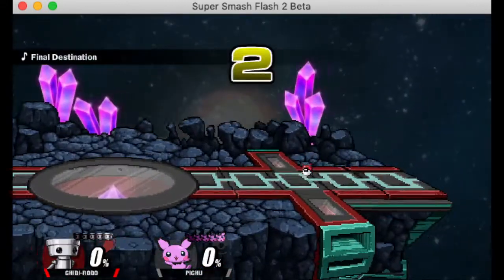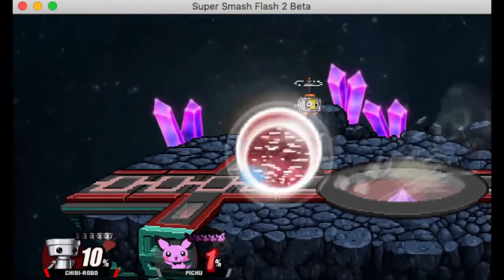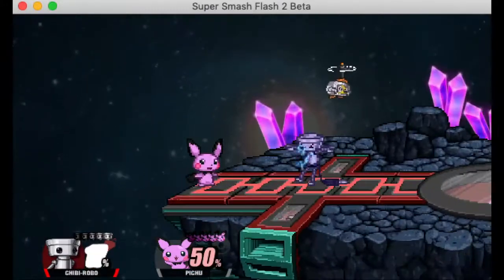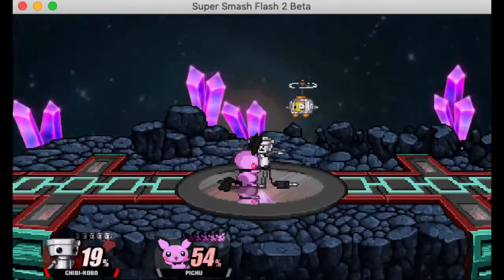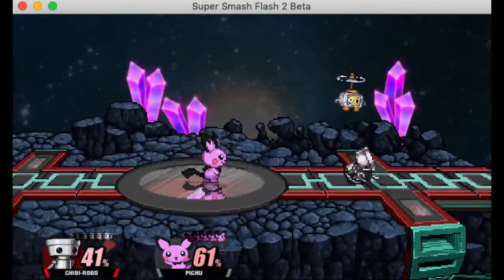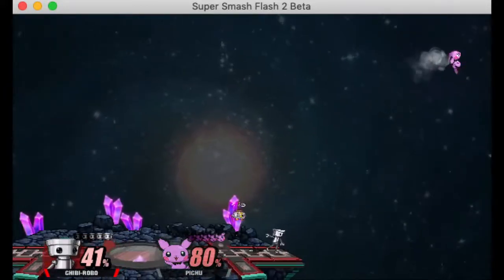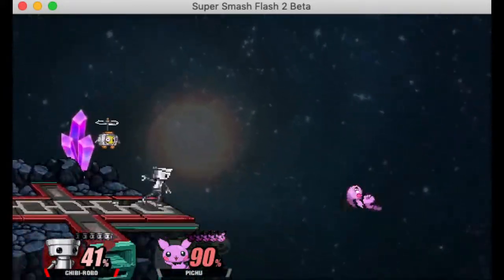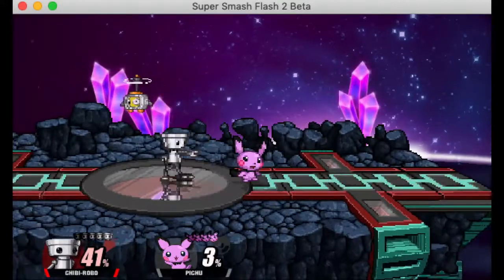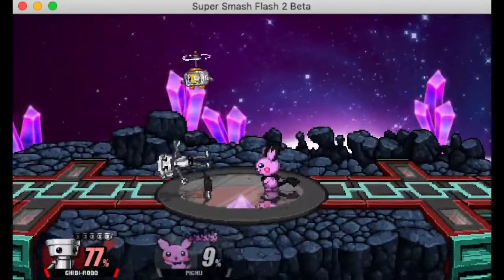Down smash is probably one of his least useful moves. It's very powerful but it's slow — decent for reads, but it doesn't have very good range. A big problem is it does more horizontal knockback than vertical knockback, which is frustrating because you really just want it to go up. You have other ways of getting them off stage, and down smash is so slow and doesn't even have two-framing potential because it doesn't really extend below the ledge.